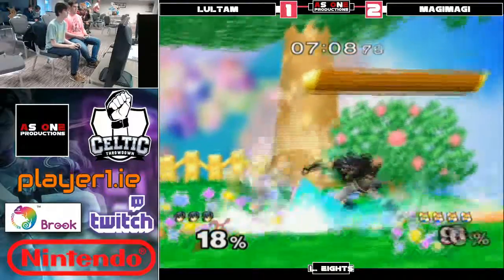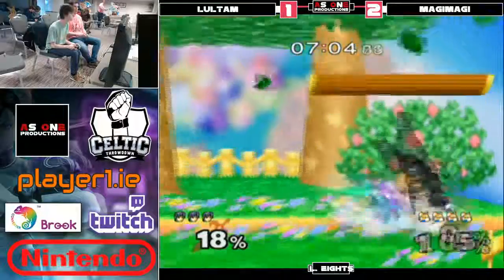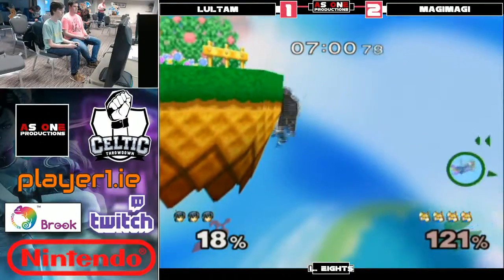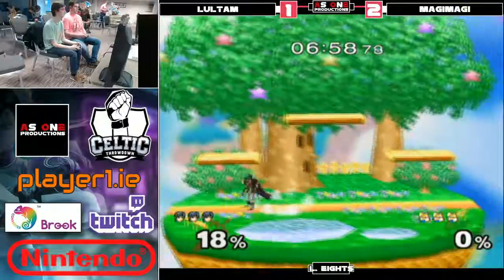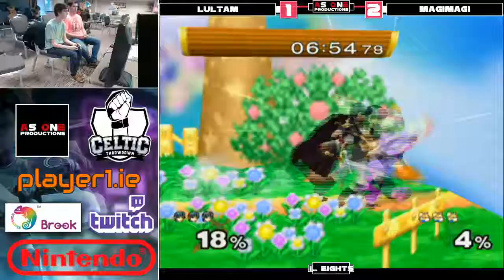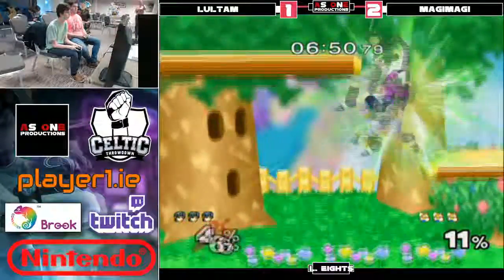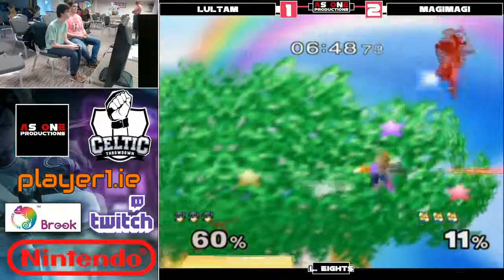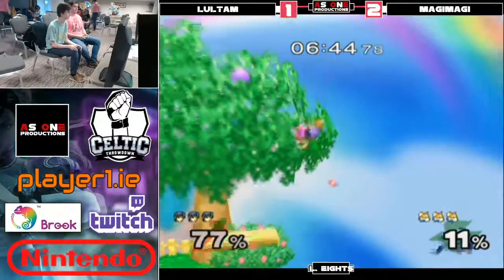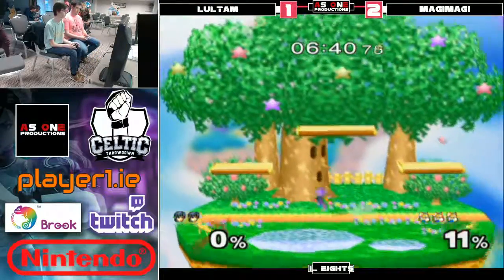Catches that, loses his jump though. Another cross-up forward smash again — it's working though. It's quite good because they run past and then they're sitting there in shield thinking, oh okay, he's not going to do anything, I better act out of shield, but then they run into a forward smash. Every single cross-up he's done so far has been a smash — you'd think you'd realize.